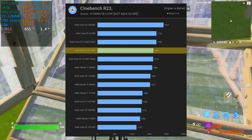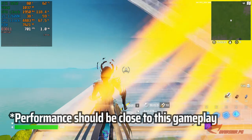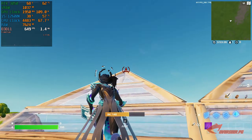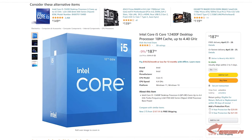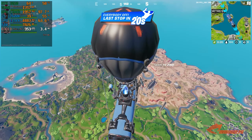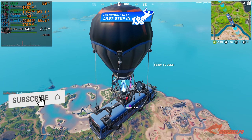The Core i3-12100 12th gen has really good IPC — instructions per clock — compared to any other generation, and for Fortnite this is important for our gaming experience. The performance of the 12th gen CPU is really important in this build because we are playing Fortnite with low settings, competitive settings, performance mode, and all that. If you have the money you can go for the i5-12400F, but otherwise we'll just stay with the Core i3-12100.